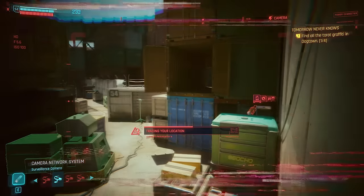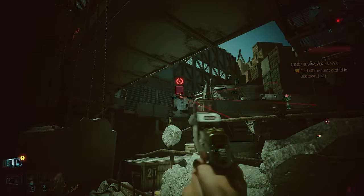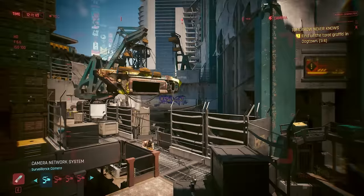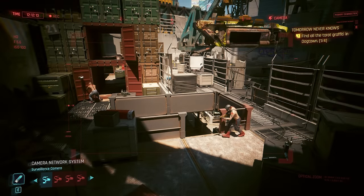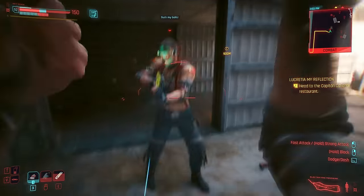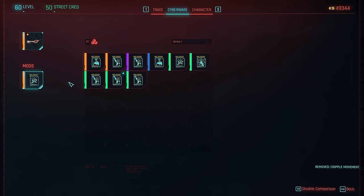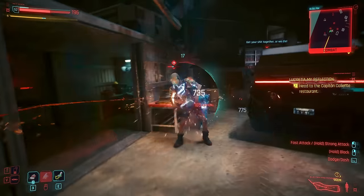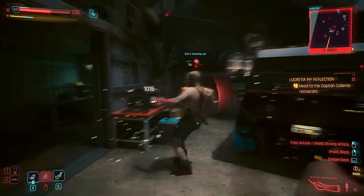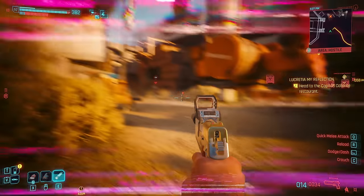Tetratronic Rippler is designed for the powerful pure netrunner, whilst Netwatch Netdriver is now optimized to hack enemies through cameras. Another way to administer quick hacks in Phantom Liberty is via the monowire, to which you can upload one control quick hack — I'd recommend cripple movement for holding bosses in place. Monowire is the armed cyberware to use if you're running a Cyberdeck, and also recovers RAM through its use with certain perks.